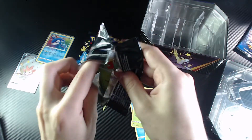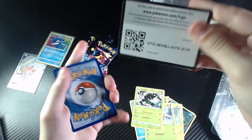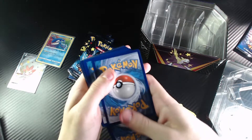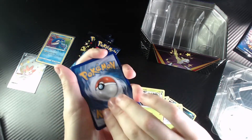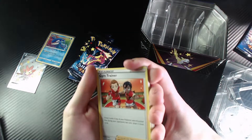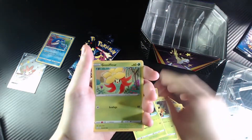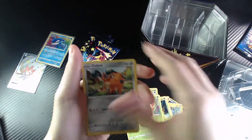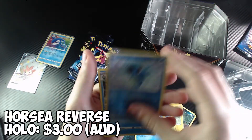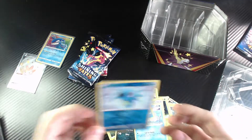We'll open up this next one. Here's the promo for that. Energy card out. We've got Gym Trainers, Thwacky, another Thwacky, Gossifleur, a Rowlet, a Kufant, Spinarak, Snom, a Reverse Holo Horsea at the very end. It's a normal Dreadnaught. Not bad.